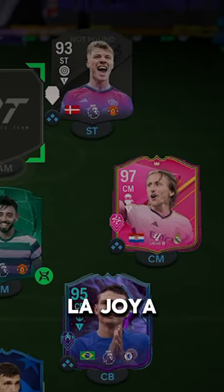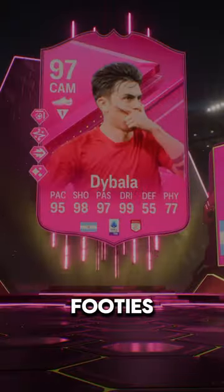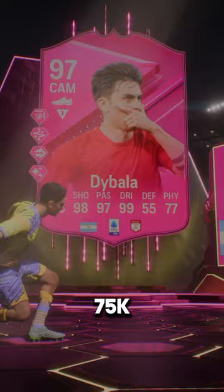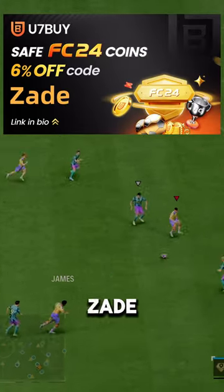5-star 5-star LaGioia Dybala is here. Welcome to Baller or Bust, where we speed review FIFA cards. Footies Dybala goes for 275k via SBC. If you need coins, go to U7Buy, use code Zaid for 6% off.